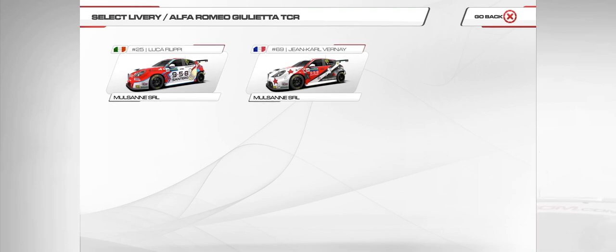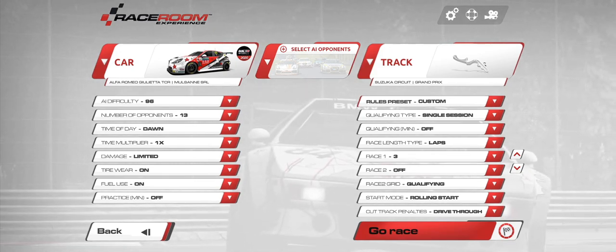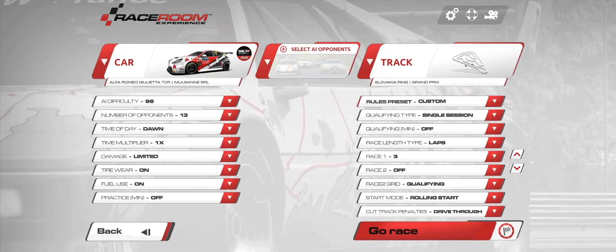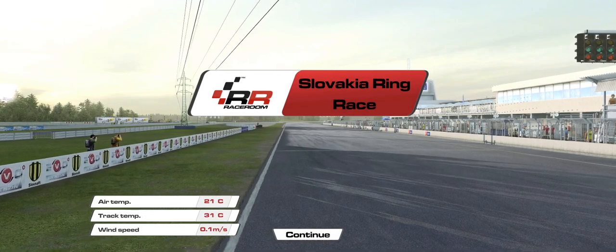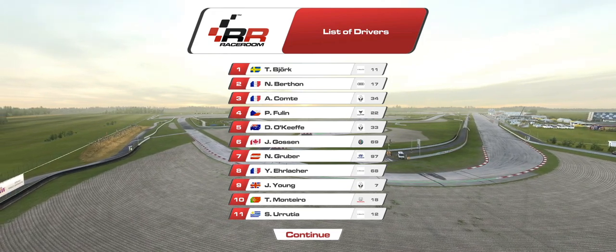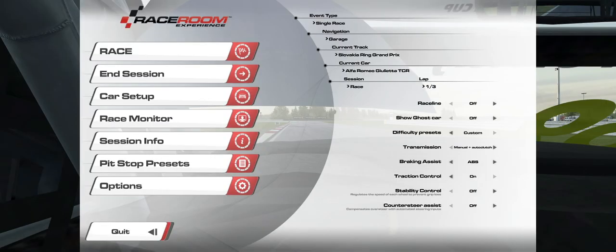Let's start out with the Alfa Romeo — we'll take number 16. Let's take it to one of the touring car tracks: Slovakia Ring. We've got all the 2020 cars on the grid. I'll change a few different viewpoints so we can see the car — I'll run in-car and bonnet view to get different variations on the sound. Then we'll run the Renault in a practice session.